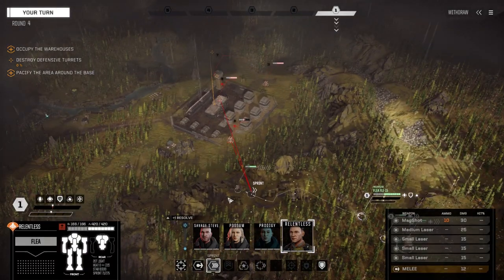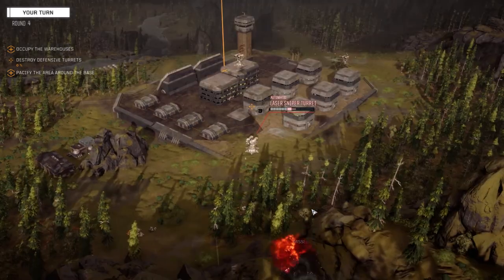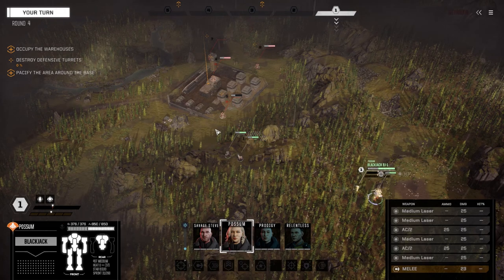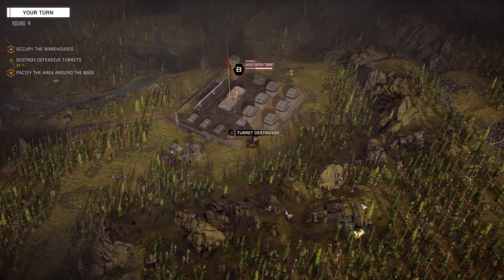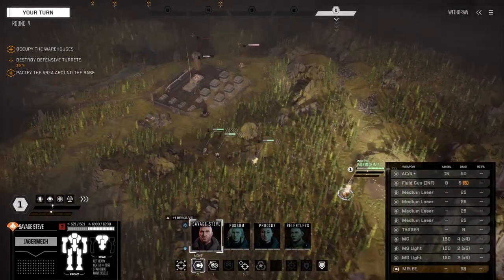Let's get Relentless and see if we can finish this guy up. It's multi-target - just need one hit on A and we'll put everything else on B. Nice, let's get a lot of hits on that second turret. Two, three hits - not bad, I'll take three out of five. If I move here I can actually see that turret.